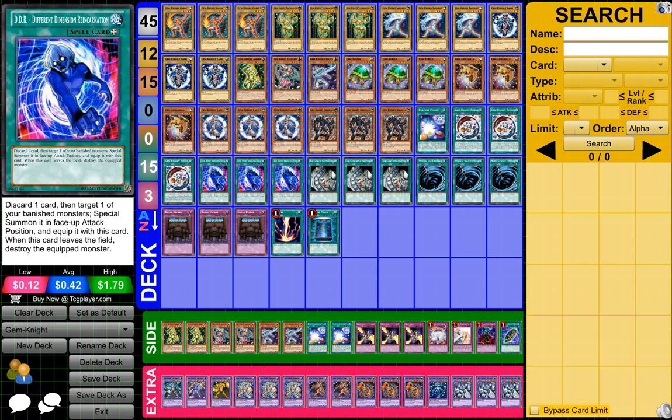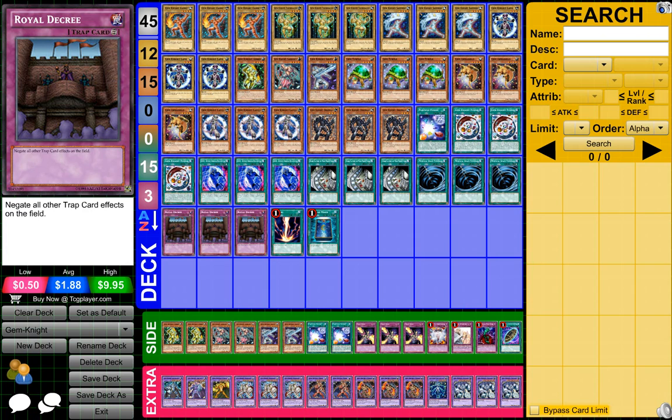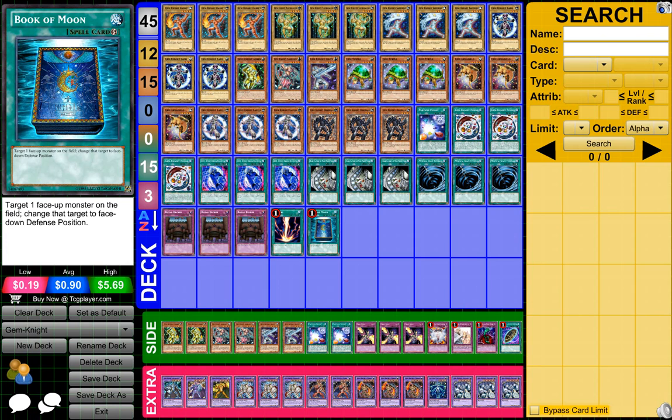Three Different Dimension Reincarnation, three Dark Factory of Mass Production, three MST, three Royal Decree, one Redicay, and one Book of the Moon.